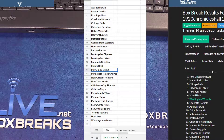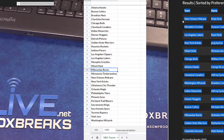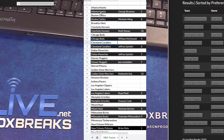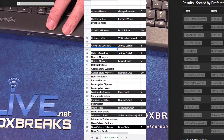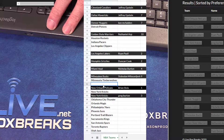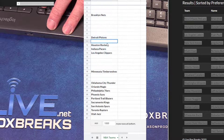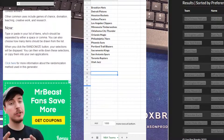Let's do the random for the second half of teams. We got which teams didn't get drafted real quick. All right, here's our undrafted teams.